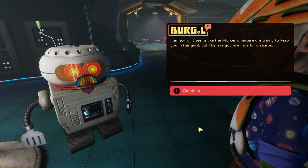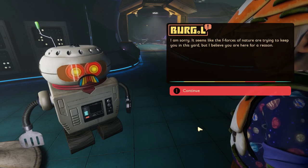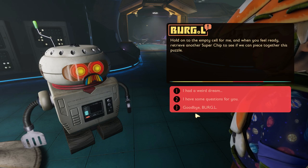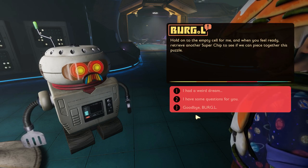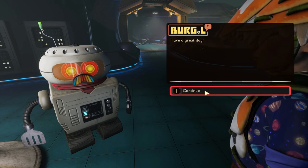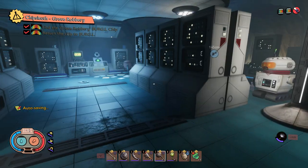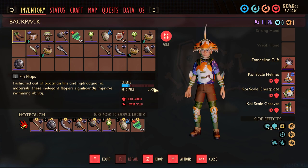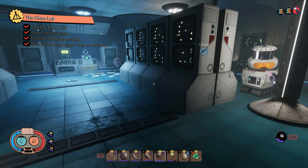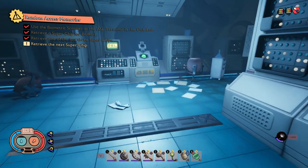Burgle says: "I am sorry. It seems like the forces of nature are trying to keep you in this yard. But I believe you are here for a reason. Hold on to the empty cell for me. And when you feel ready, retrieve another super chip to see if we can piece this puzzle together." The cell appears as a quest item at the top right of the screen.